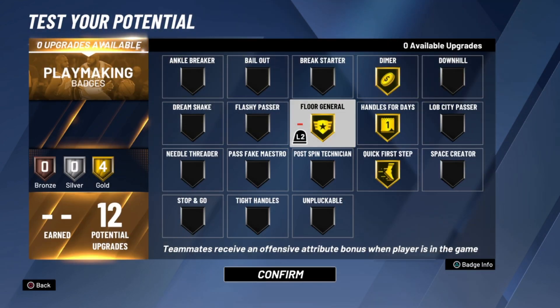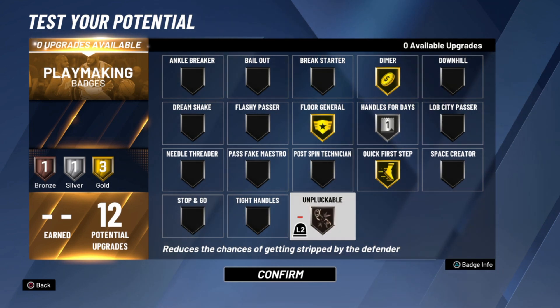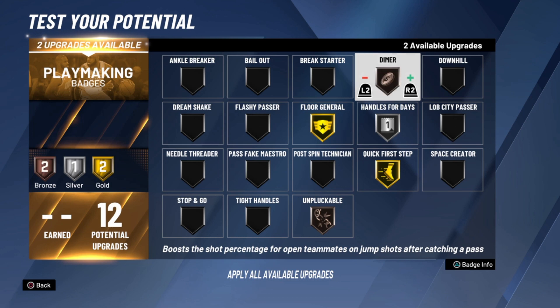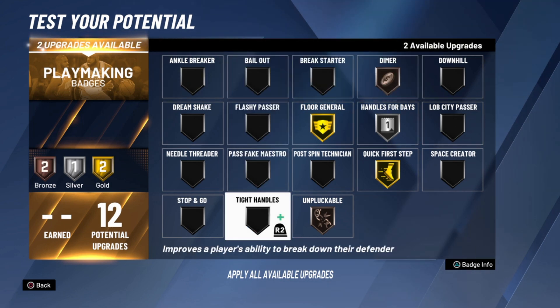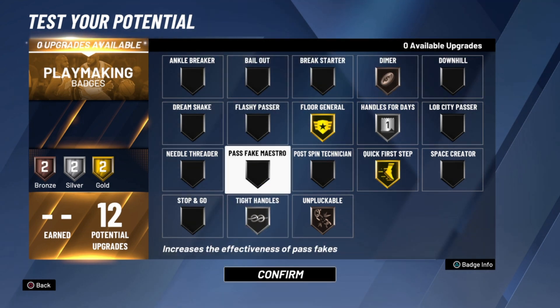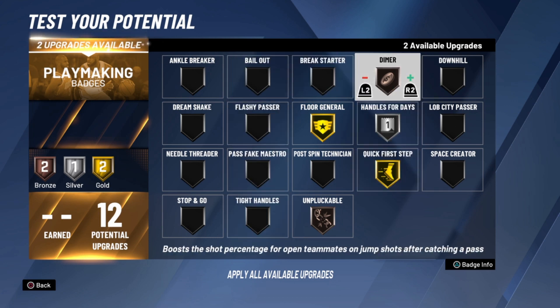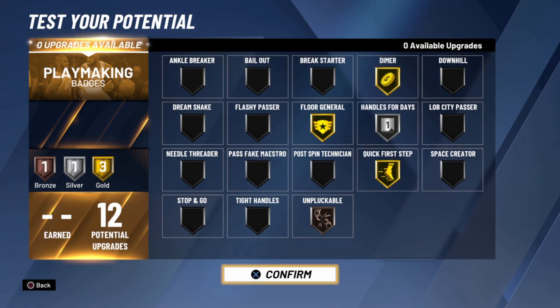With the playmaking badges you get 12, and trust me that is more than enough to make plays. You don't even need dimer on gold this year — floor general is way better, far more superior. Dimer is cool but you can put that on bronze and still go crazy. I suggest going floor general over dimer.